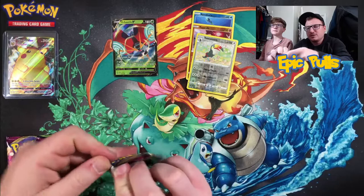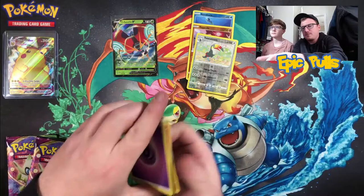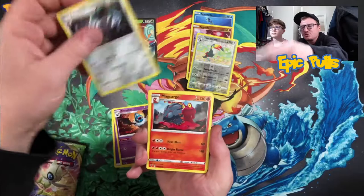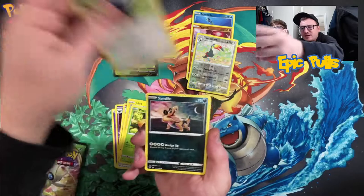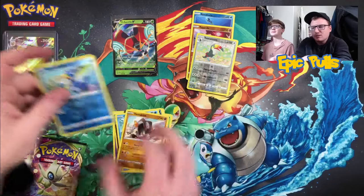Zarudé pack, let's go — pack number four. Getting started with a Swoobat, Excadrill, Magcargo, Joltik, Weedle, Cottonee, Sandile, Oshawott, Reverse Cramorant, and a Terrakion non-holo rare.